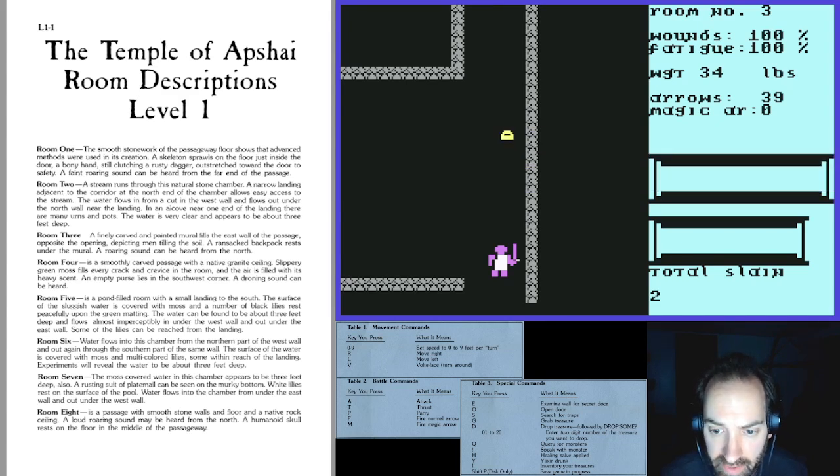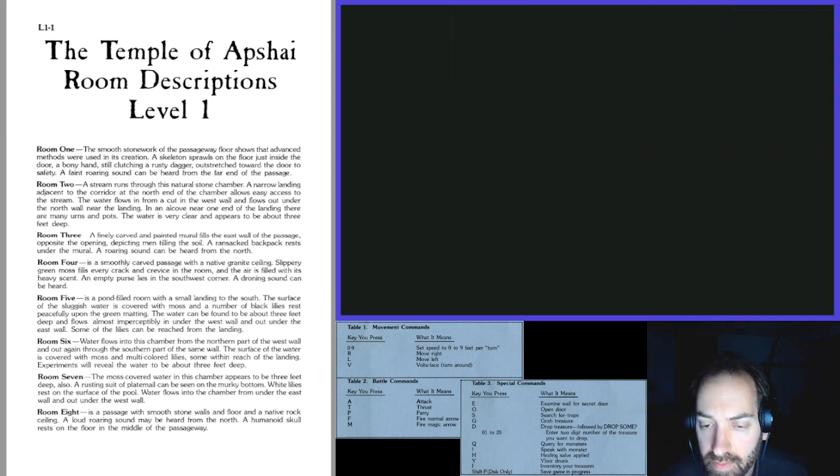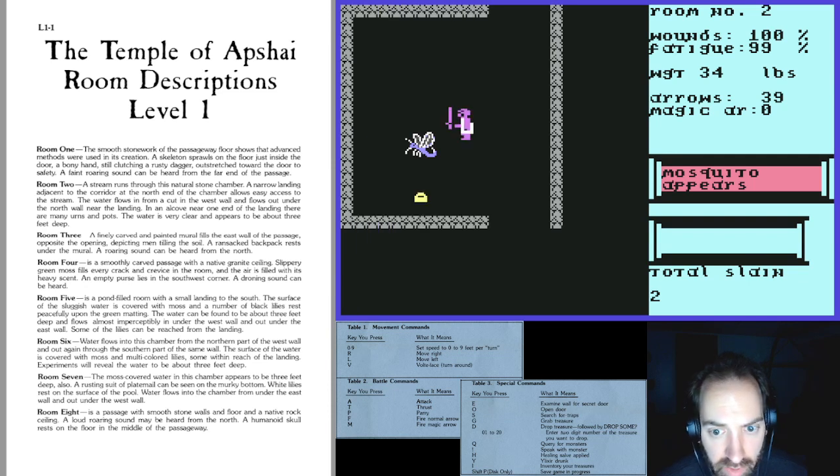I'm going to save-state when I come back toward the dungeon entrance, because pressing the wrong key can delete all my progress. Room two has a mosquito, so I'll kill it first. It's pseudo turn-based — I just waited until I got within range. The mosquito hit me for 15 damage already, which is crazy. I'm already at lower health, so rather than waste healing salves I'm probably just going to rest and come back.